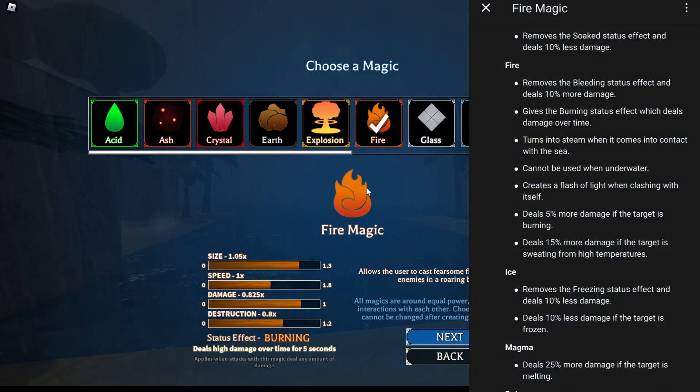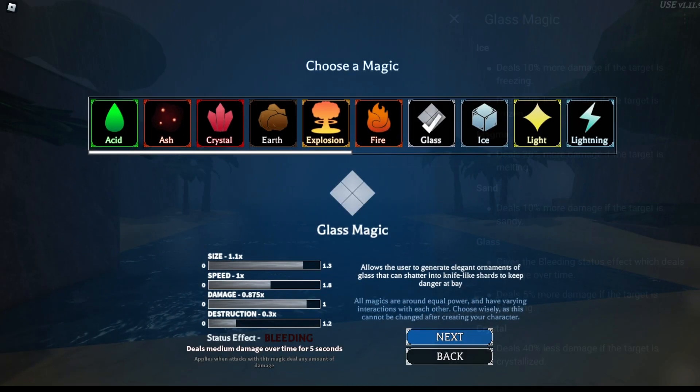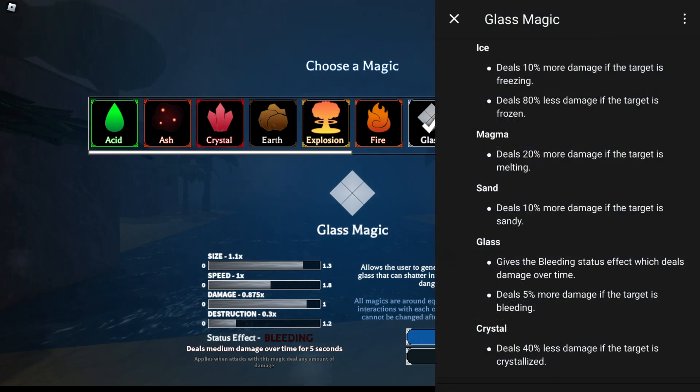Now we have fire magic. Fire magic has decent size, wonderful speed, wonderful damage, and wonderful destruction — it's your all-arounder. With fire, I would either go iron leg, but fire is a weird one because it removes the bleeding effect from iron leg while also doing 10% more damage. Or you could pick thermal fist — fire does 5% more damage to burning targets and 15% more damage if the target is sweating from high temperatures. So you can go fire-thermal or fire-iron.